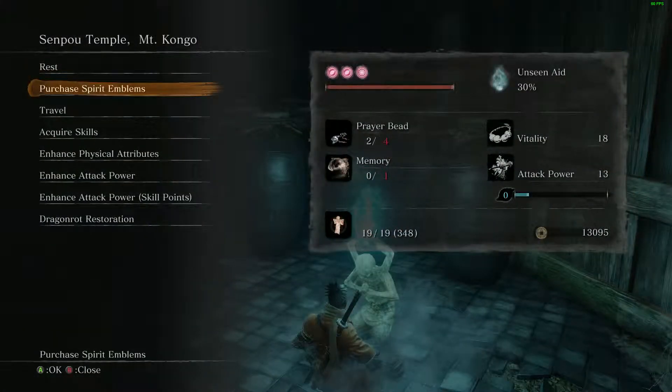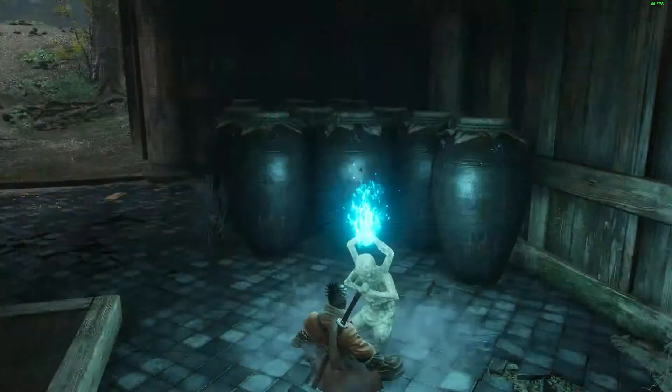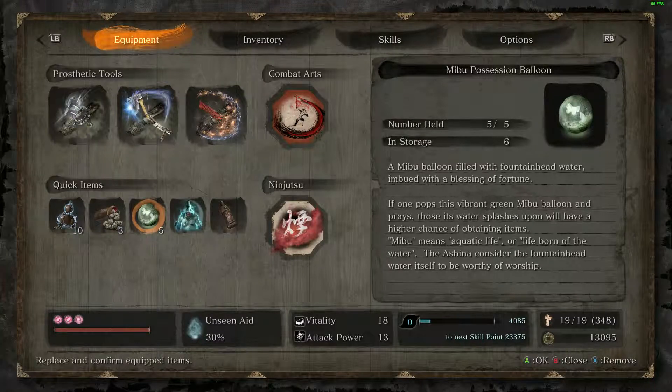Hello everyone, welcome to today's video. Today I'm going to show you how to farm fat wax on Sekiro: Shadows Die Twice. You want to go to Senpu Temple, Mount Kongo.